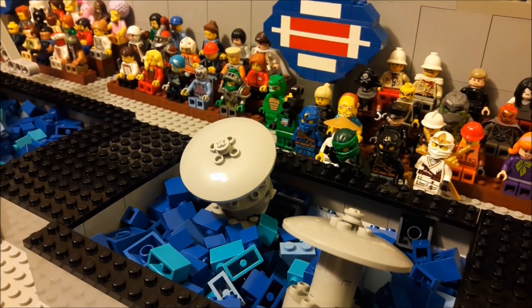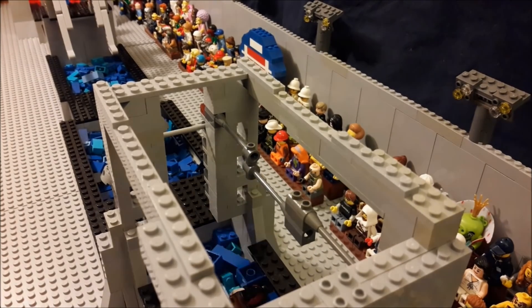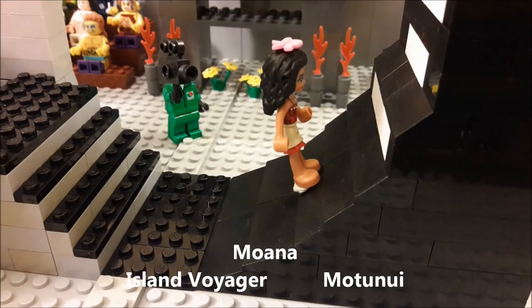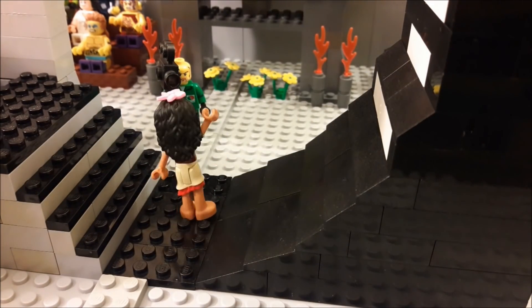Other returning competitors did not fare so well. Lloyd Garmadon lost on the disc runner — just couldn't keep his balance. Jack Sparrow made it all the way to the bar shimmy but couldn't keep his grasp. And Moana made it all the way to the warped wall but just could not get up it — although she was angry, she walked it off like a champ.